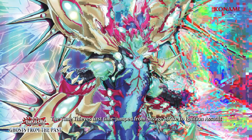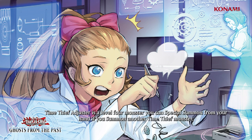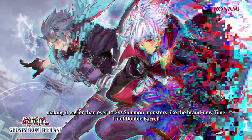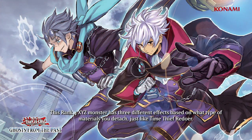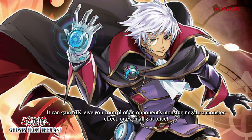The Time Thieves first time-jumped from Savage Strike to Ignition Assault, and now the whole crew has arrived in Ghosts from the Past. Time Thief Adjuster is a level 4 monster you can special summon from your hand if you summon another Time Thief monster, making it easier than ever to Xyz summon monsters like the brand new Time Thief Double Barrel. This rank 4 Xyz monster has three different effects based on what type of materials you detach, just like Time Thief Redoer. It can gain attack, give you control of an opponent's monster, negate a monster effect, or even all three at once.